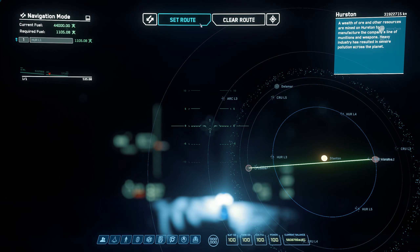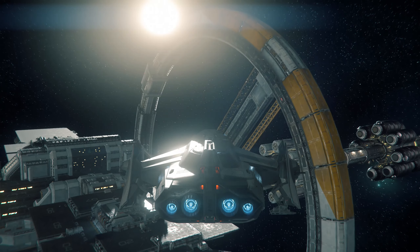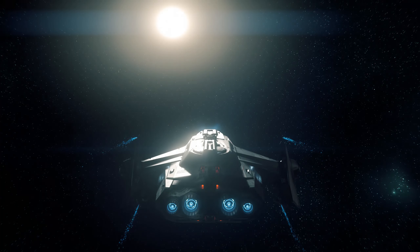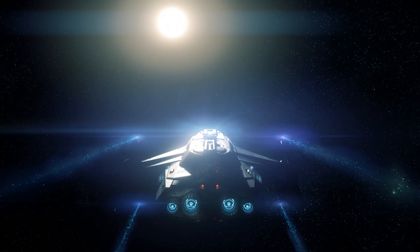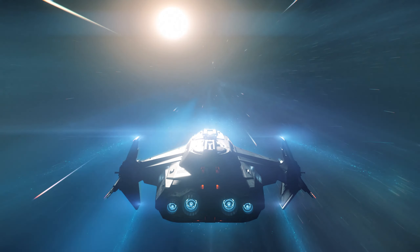This last tip can save you a bit of time in specific scenarios. I always used to go land at a station after a long quantum travel just to make sure I wouldn't have to do it over again if the server happened to crash. However, you don't even have to do the landing part at all if you just want to save your spawn to that station.